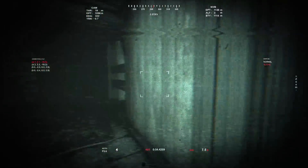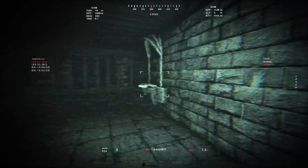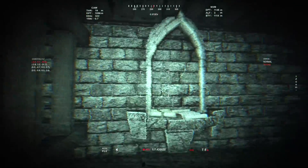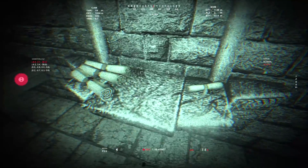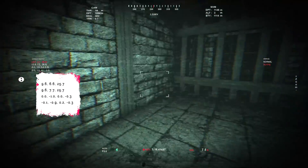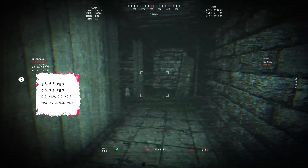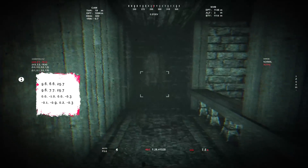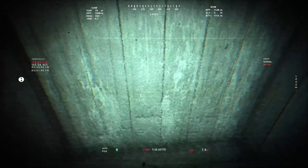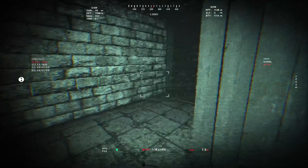What's all this? Over here — that looks important. I don't know if we can maybe raise this or slide this out the way. Anything down here? Oh, hang on — more coordinates: 9.6, 6.6, 25.7. Sort of back this way by the looks of it. Speaking of which, what's through here? Is that just a dead end? Not a fake door or anything like that. Well, let's just explore — let's not focus on the coordinates too heavily.